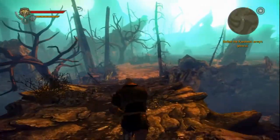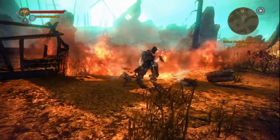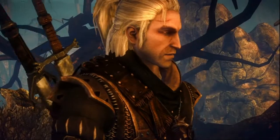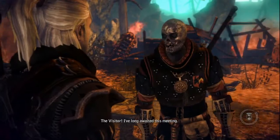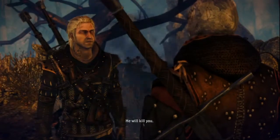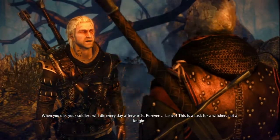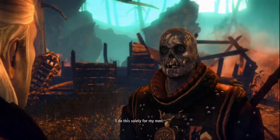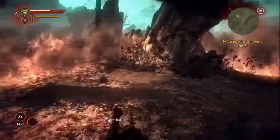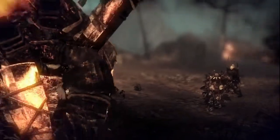Then you'll be able to move on through and finally be in control of Geralt again — and when you get to that section you're like, oh thank goodness. Seltkirk is already dead at this point. You'll come up here and this Bannerman is easy — I revel in it, because it was so irritating before, and now you just cast Igni and you're done.